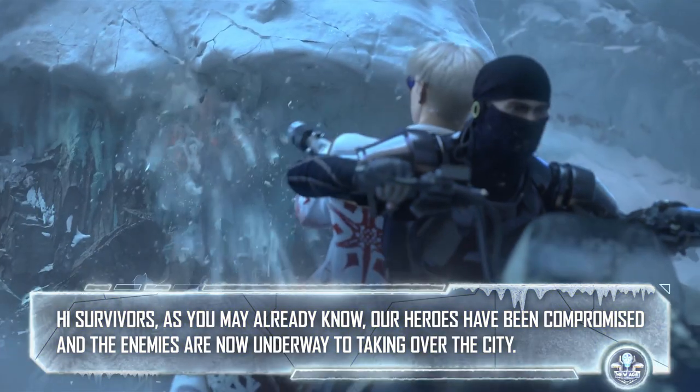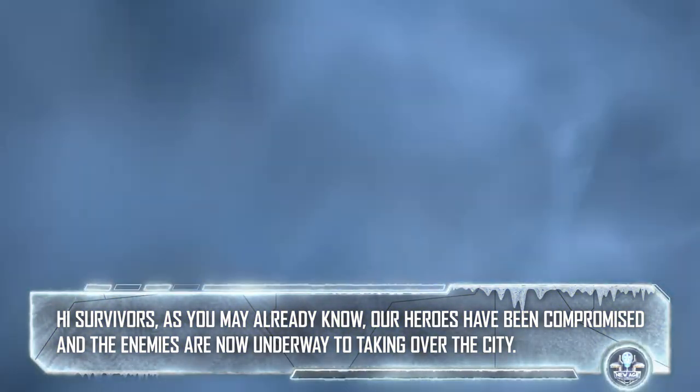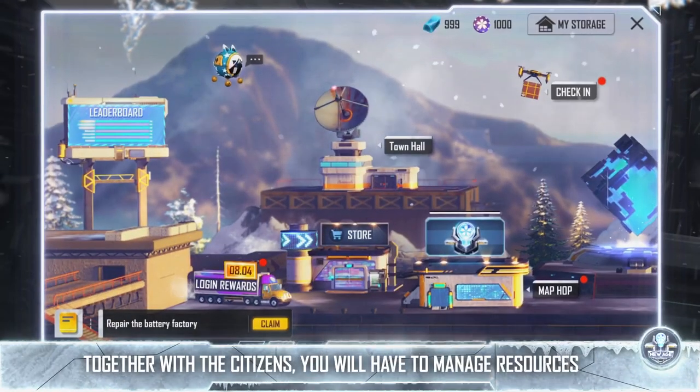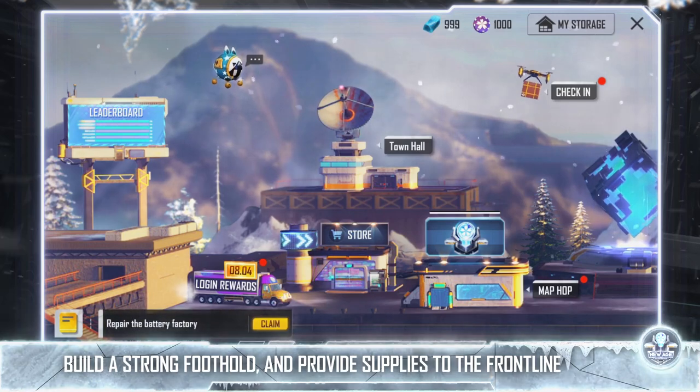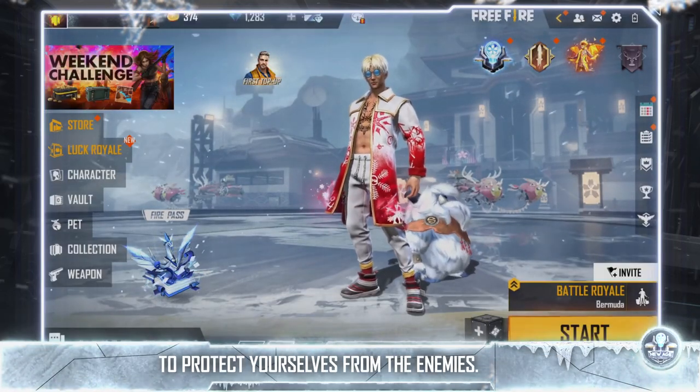Hi, Survivors. As you may already know, our heroes have been compromised and the enemies are now taking over the city. Together with the citizens, you will have to manage resources, build a strong foothold, and provide supplies to the front line to protect yourselves from the enemies.